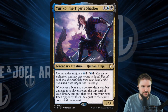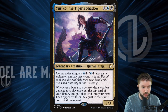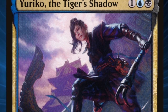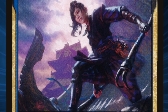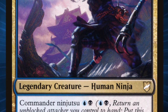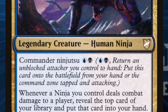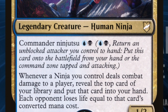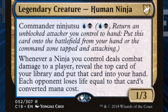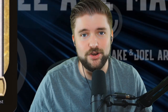Yuriko the Tiger's Shadow. Three mana — black, blue, one — for a 1/3 with Commander Ninjutsu. Pay a black, pay a blue, return an unblocked attacker you control to your hand, and put this card onto the battlefield from your hand or the command zone tapped and attacking. Whenever a ninja you control deals combat damage to a player, reveal the top card of your library, put it into your hand, and each opponent loses life equal to that card's converted mana cost. So we want some unblockable attackers, we want some ninjas, and we want to know what card is on top of our deck to get maximum damage rolling.